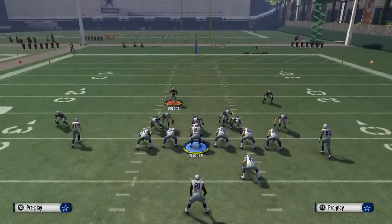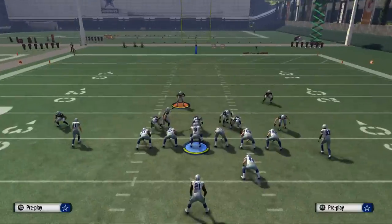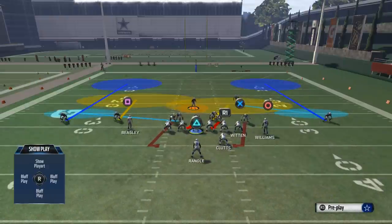Wilcox is your user player — he's the most important player. You've got to make sure that you're crashing with this guy. We also like the quarterback contained as well, so that's just one other note.